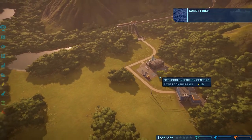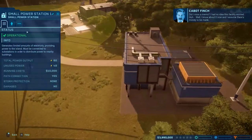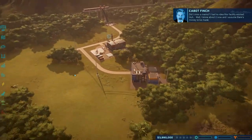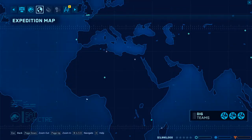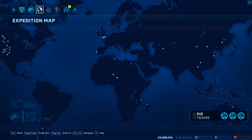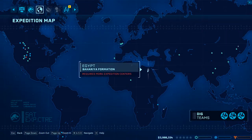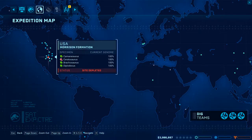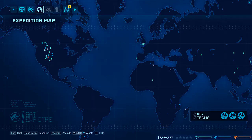'I had no idea this facility existed - well, I know about it now and I assume there's money to be made.' There's an off-grid expedition center - new expedition sites apparently. The site is already depleted, but I'm imagining I'm going to get new dino DNA, which is super cool.